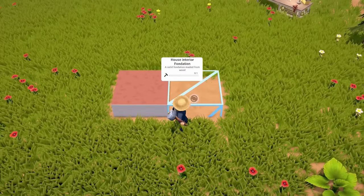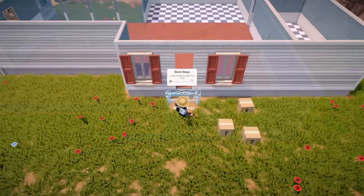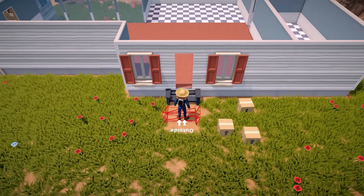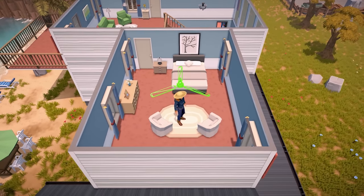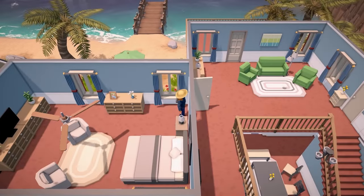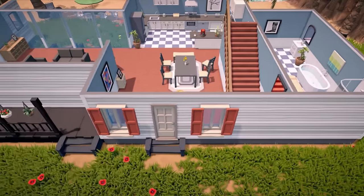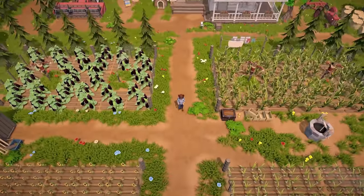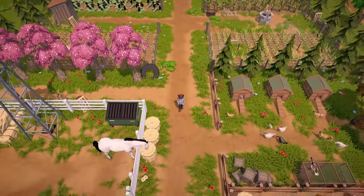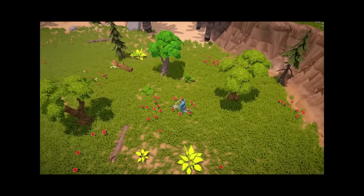You can place down foundations and create any shaped house you desire. You then build walls, doors, carpets, and naturally you have a huge selection of decorations to place in your house. This is an actual dream for creative players that want to express themselves with a uniquely beautifully decorated home. I will definitely have an overly large mansion on my farm that is completely empty.